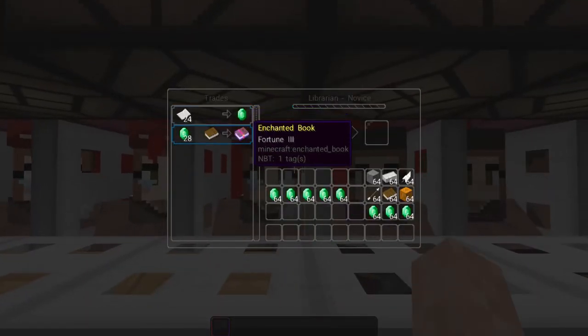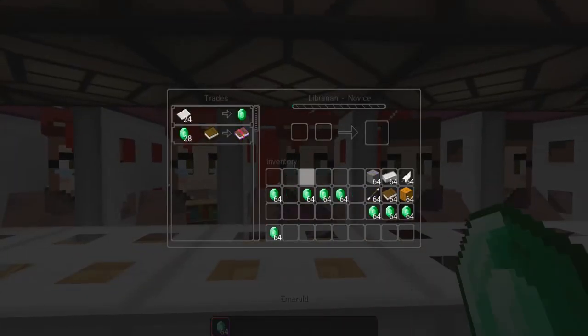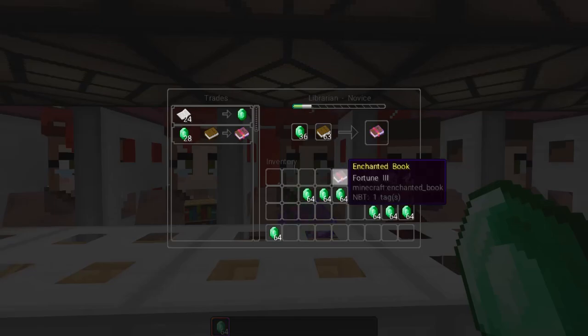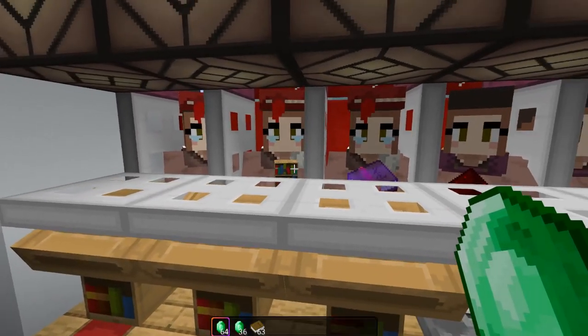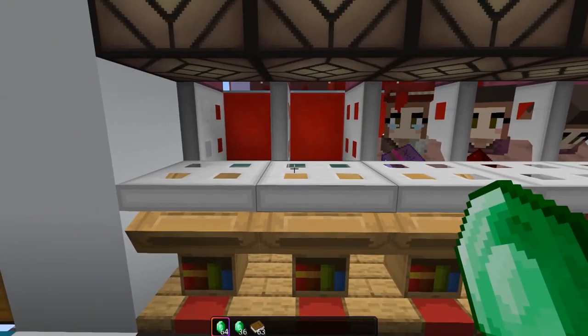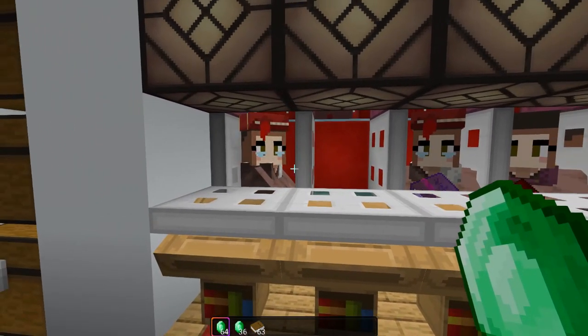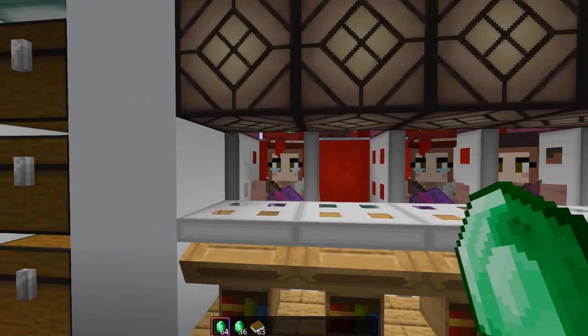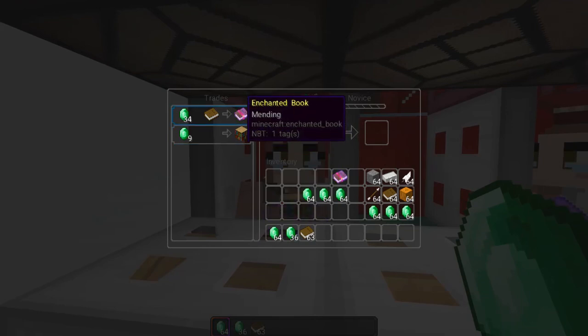This guy has Fortune 3, so I probably want to trade him. I don't have any books — or do I? Okay, I know this guy is going to be locked with this trade, but about these guys — I can get rid of those by pressing the note blocks in front of me, and the system will replenish. This new guy already has a profession: he has Punch 1, not great, really not great.